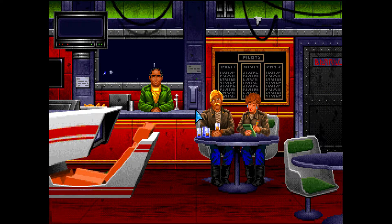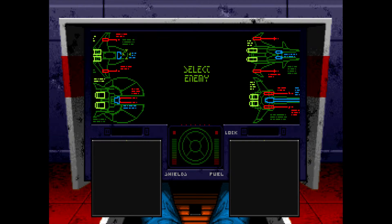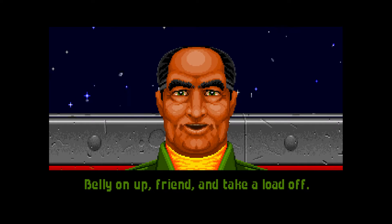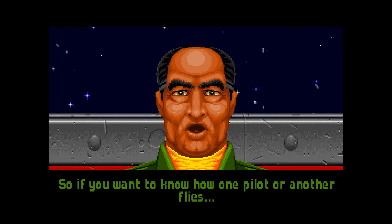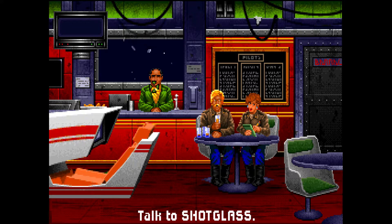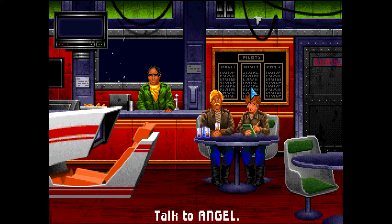You start in the simulator — that's where you can put in your username, but you can also test your skills and try to achieve a high score. This is the bar, and you can talk to some of these characters. They'll fill you in on the story and what's going on. After every mission, it's highly recommended that you go back to the bar, chat with everyone to get background story, and also tips for the game.